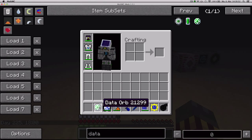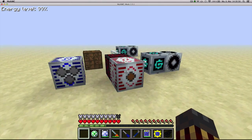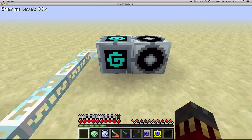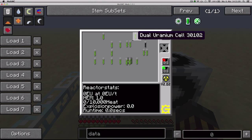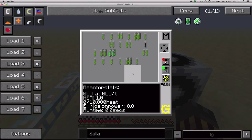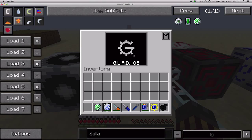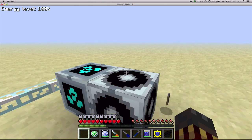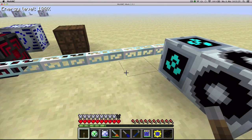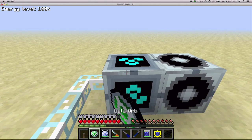Next up, we've got the Data Orb. The Data Orb is able to store reactor plans and sonic drone compositions. Let's say you have a GregTech computer cube in one base and you've got your reactor simulation stored there. And there's another base where you have another GregTech computer cube, or you want to move this one to the other base while keeping the design. Well, with a Data Orb, you can — you right-click on one computer cube to store the reactor plan.